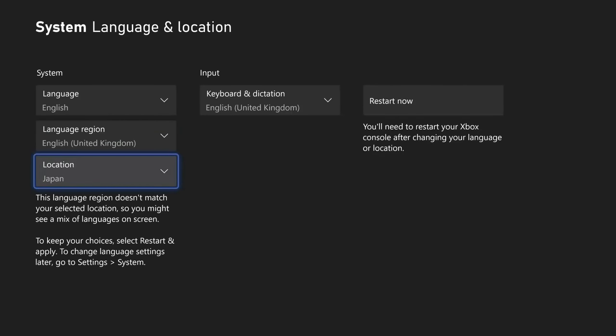Just set it to Japan. It needs a restart, so do a quick restart. And there we go — once it boots back up, you just go to your library for Game Pass again. It will be one of the most recently added titles. Go into Recently Added on Game Pass and you'll see Resident Evil 2 and you'll also see Biohazard right there next to it.